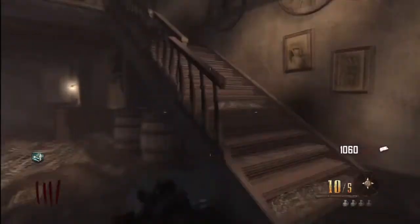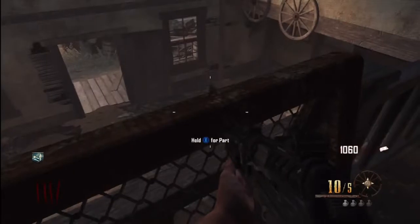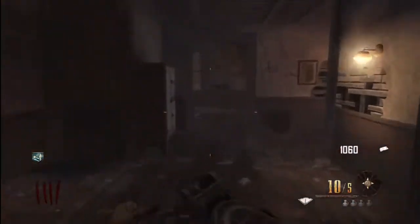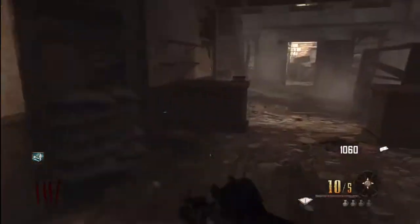Another thing to remember is the rest of the parts are upstairs. And when you come in here, if you're trying outside here, you're going to want to come to the back of the general store, turn right here and open this back door so it won't affect your trying outside.